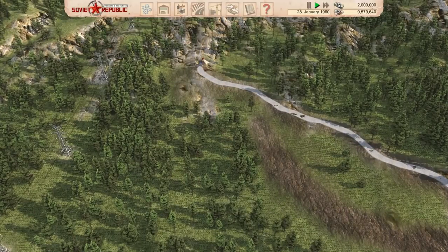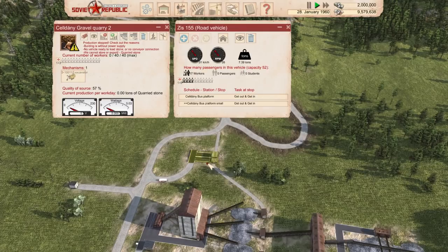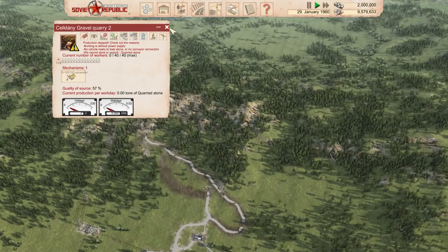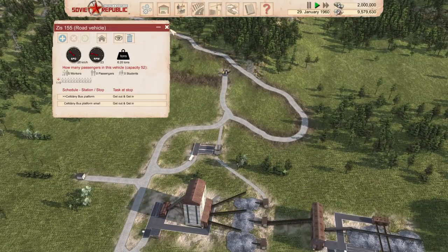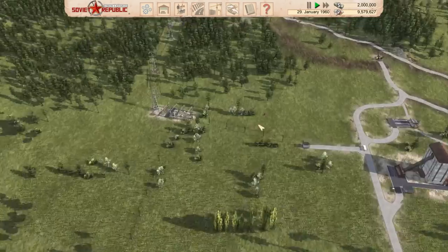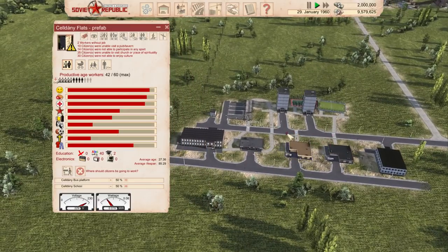We're also going to buy another truck to help deliver things. We need to get workers up here, which is a bit of an issue given the fact that the bus platform is very far away from the brand new excavation area. But that's not a problem — we're going to fix that. There's a couple of things we need to do before this area can be fully up and running. First things first, we need to make sure all of our citizens are going to the right places.